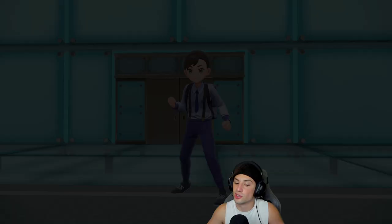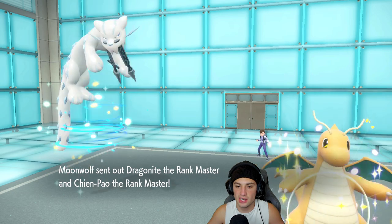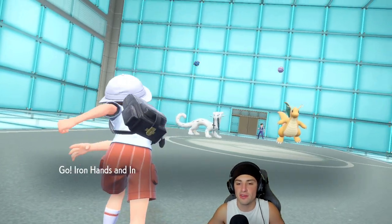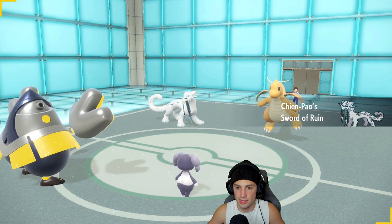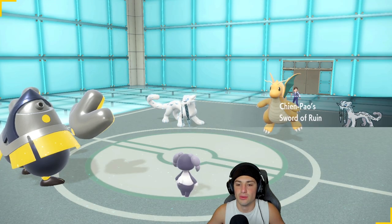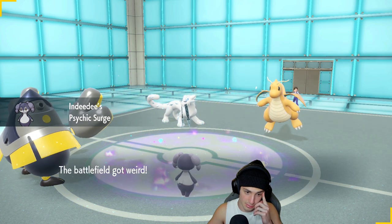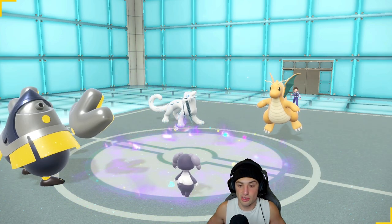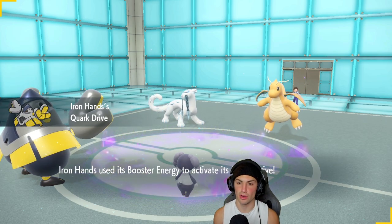I want to try to set up Trick Room and also get a Swords Dance off, because Swords Dance Iron Hands in trick room is ridiculous. Dragonite and Chien-Pao come out — no first-turn priority for you, we are not dealing with it. From here I think I might just Terastalize and go for Swords Dance.